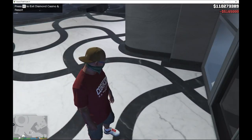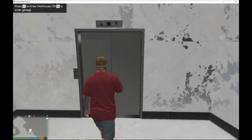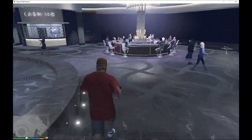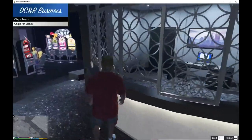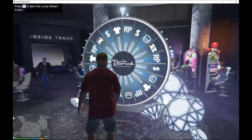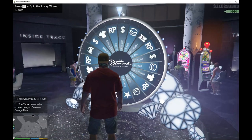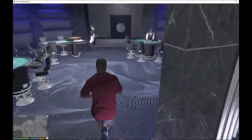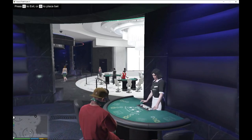Now we're inside. Over here you can upgrade your membership, and you can also go inside your penthouse. There's a bar where you can have a drink, and over here you can purchase chips — I'll skip that. Over here you can spin the wheel by pressing E and you just won yourself a new car for your garage. You can also play poker over here.